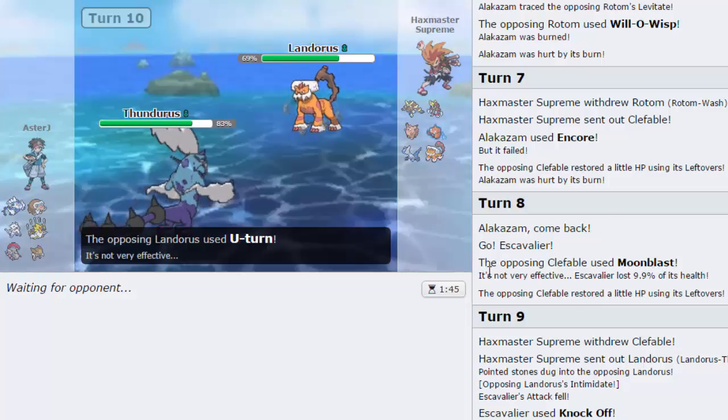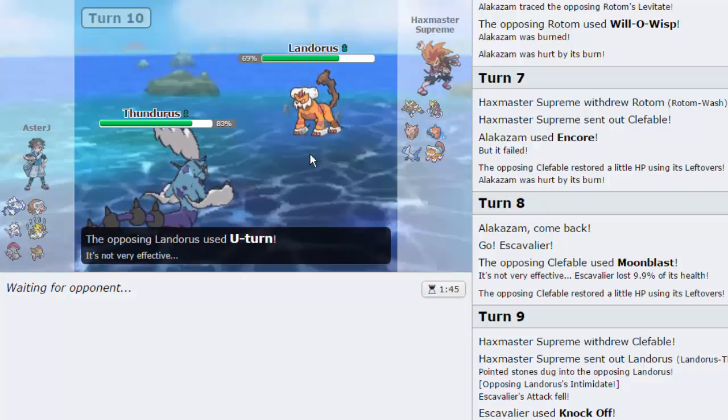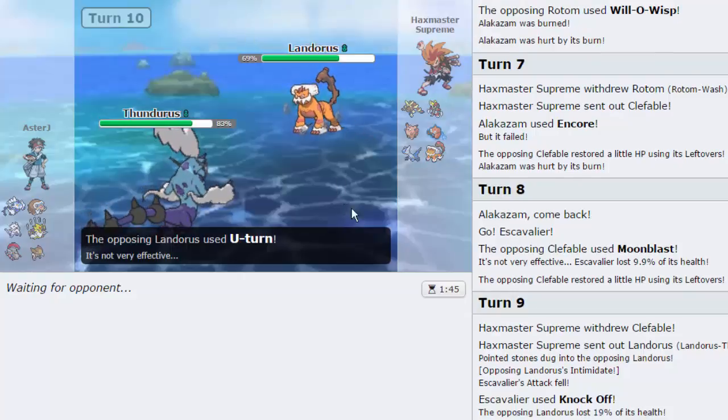I can totally see Lopunny coming. I don't know what I'm going to do about it — I guess I'm going to have to take a Fake Out. Then I'll just go for a Volt Switch, because if Lando wants to come in, I'll just pivot out on it. Very offensive team — there are no switch-ins. I cannot switch into any attack; it's very, very difficult. That is the one downside to ImmortalMentz's team.